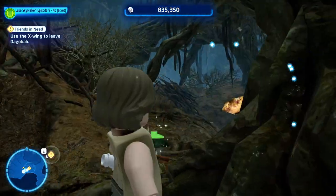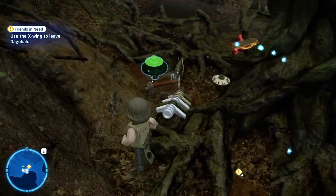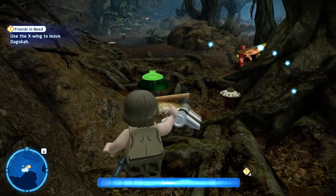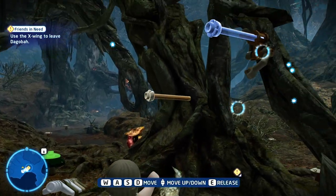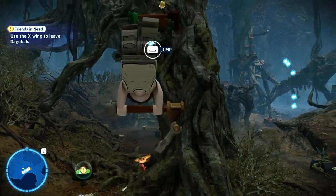The fifth kyber brick is located to the right of the nose of the X-wing after it's lifted out of the swamp by Yoda. It's relatively quick — you just pick up a bar on the ground, use the force to attach it to this tree root, then jump up. The kyber brick is on top of the root. Pretty quick and easy.